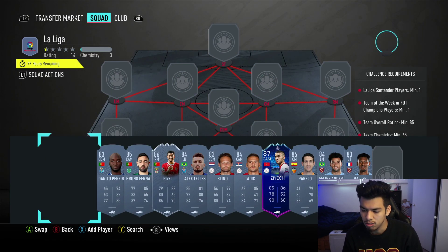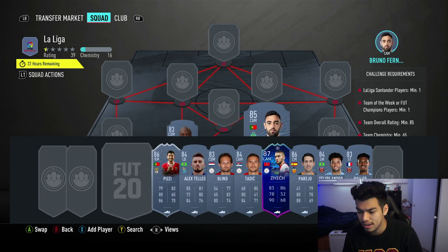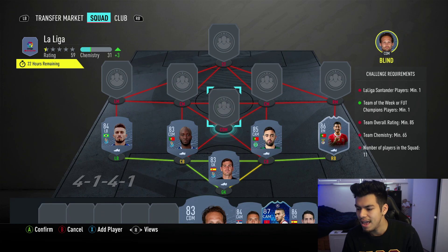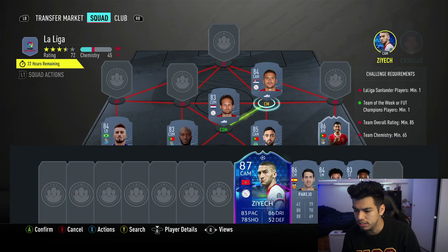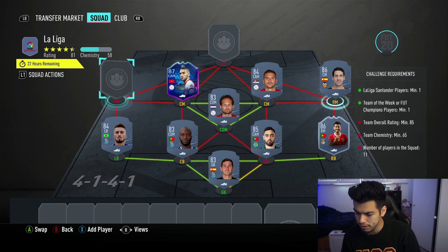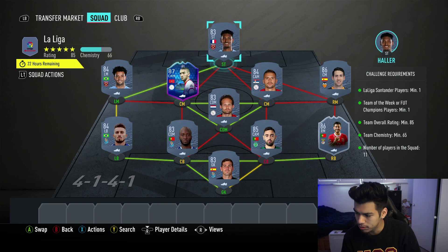Moving on to Squad 2: starting with Casillas, Danilo, Perera, and Bruno Fernandez as key players. In-form Pizzy again at right back, Alex Talas at left back, Blent Tadich and Ziyech as center midfielders — use the UCL group stage Ziyech here. Pareja on the right, Felipe Anderson at left mid, and Haller at striker. No position modifiers and no loyalty needed for that squad either.